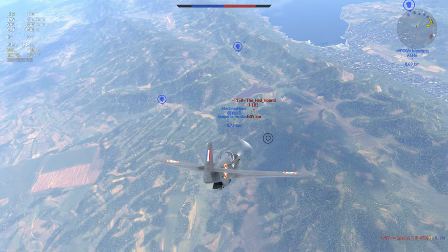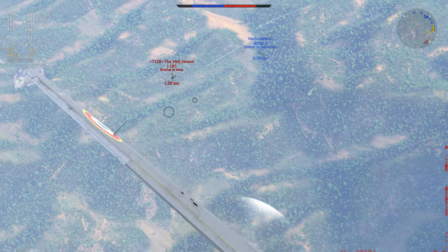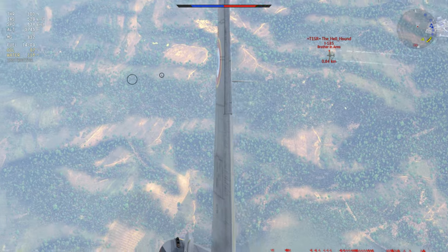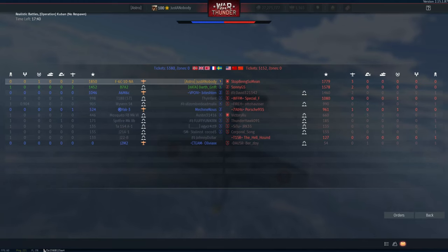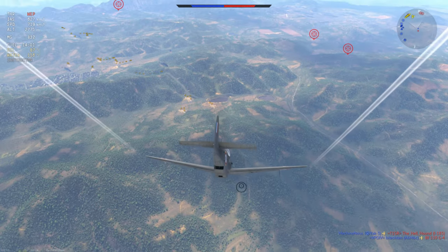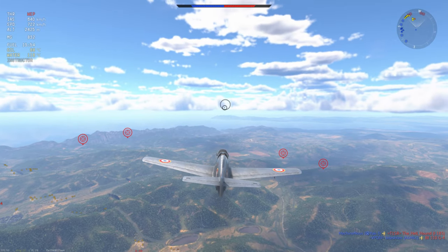It looks like the I-185 has basically given up the airspace here — he no longer has the dominant force in the area and needs to get out before he suffers a very horrific fate. I start putting in the dive. A WEP would have been a little bit good here, but the Yak-3 soars off the wing of the I-185, giving me the assist.